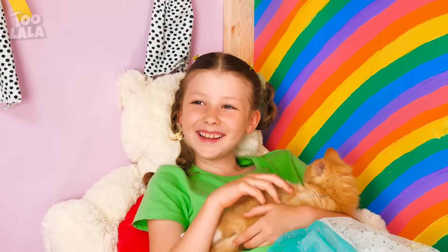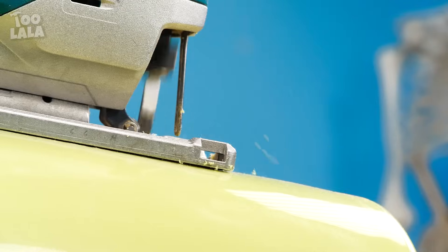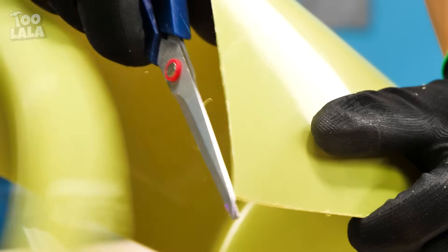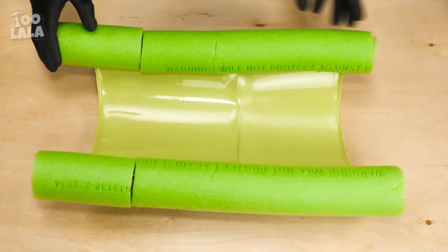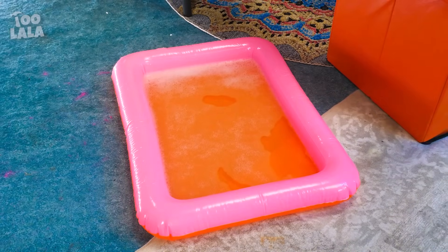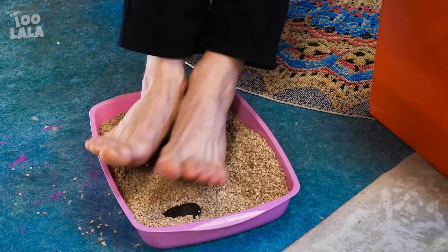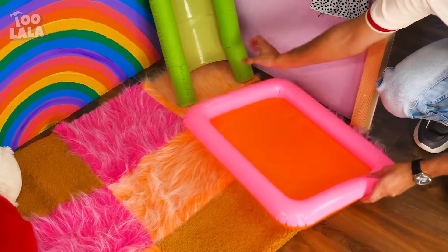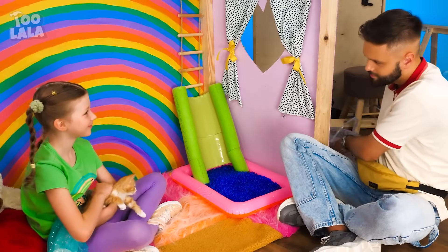Watch out for the bucket! Ouch — that just gave me a bright idea! Let's cut this bucket in half. Then I'll cut two squares and screw them to two small wooden strips. Next, I'm gonna secure the sides with a pool noodle — voila, it's a kitty slide! But a slide is more fun with a pool. I'm taking this mini inflatable pool. I'll replace it with cat litter — here's the pool for the slide. Instead of water, I'll pour water orbs — that's amazing! I'm pretty paw-some.